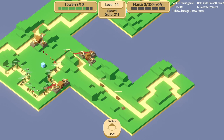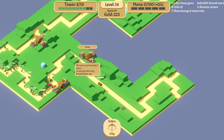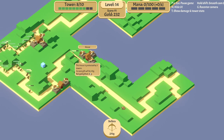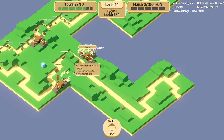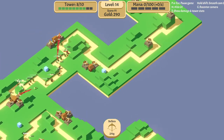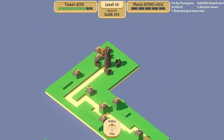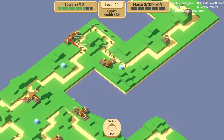One thing, while I'm thinking about it — the way the gold works is that per turn, for each tower, you get the amount of gold equal to the stage you're entering. So next round we're entering level 15, and each of these towers would give me 15 gold. So looking at 15 towers times 15, that's 225 gold next round.